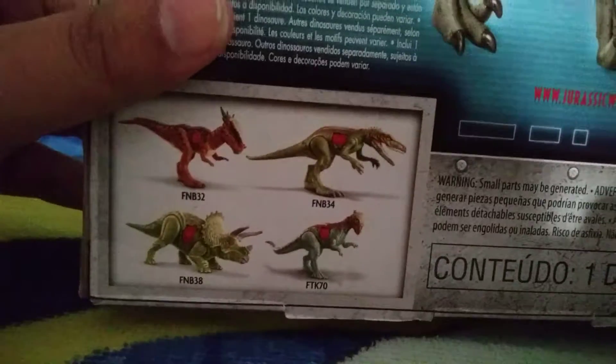Let's take a look at the back. It says Velociraptor Blue and it shows the battle damage. There's more battle damage stuff over here. And I figure out what was that sticker from the Carnotaurus though?